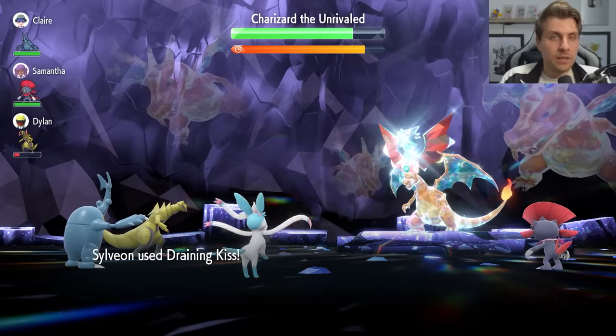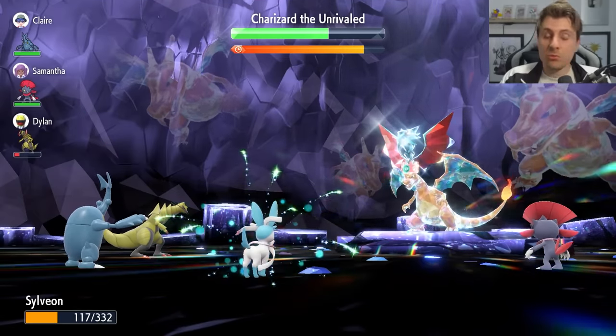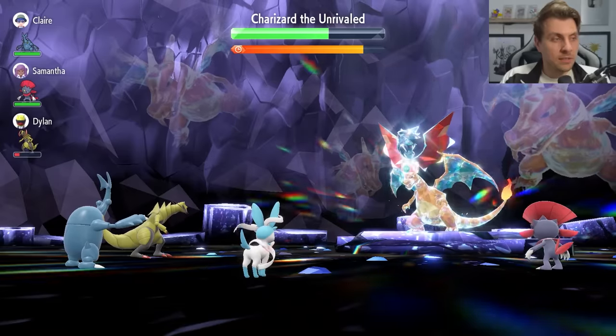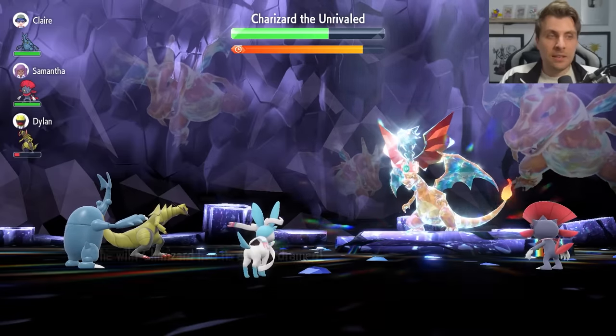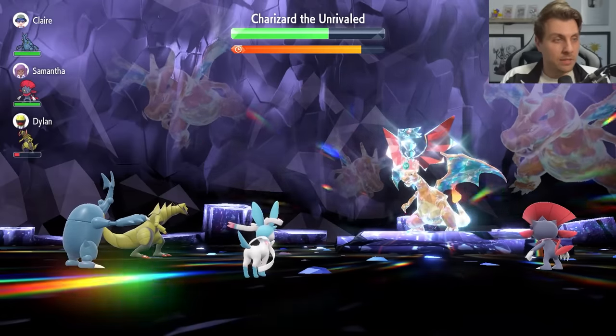If there's any point in the raid where you've taken a lot of damage and you feel you're not in the best position, just go for a Draining Kiss in between getting those three Fake Tears off and recover the health, because any Draining Kiss you get off at any stage here is going to get you back to full health. So you're going to be in a really good position to set up for the rest of the raid.